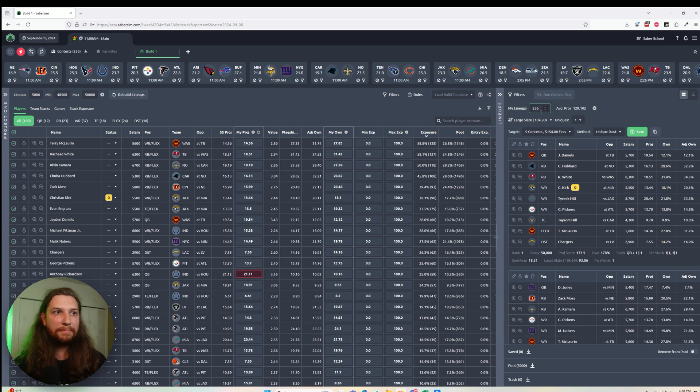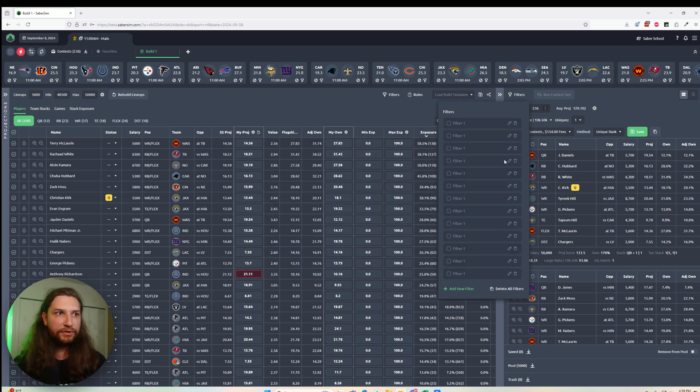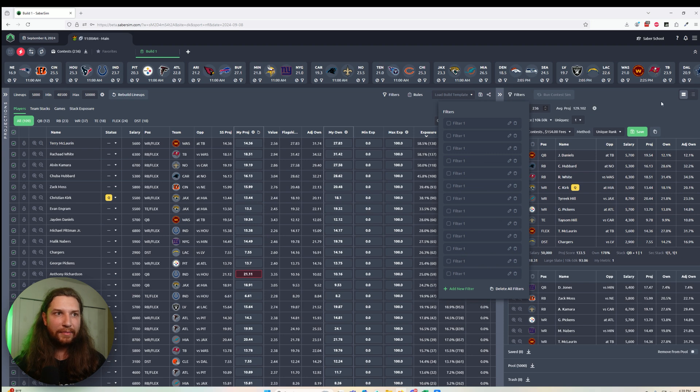The "my lineups" number here defaults automatically to the number of unique entries you're playing, based on our recommendation that you put a unique lineup into each of your entries. You can of course change that, but rather than asking you for that information like the old Sabresim did, we just default that number. You've also got aggregate metrics if you want to see characteristics about your lineup portfolio, lineup filters, and your lineup sorting method.